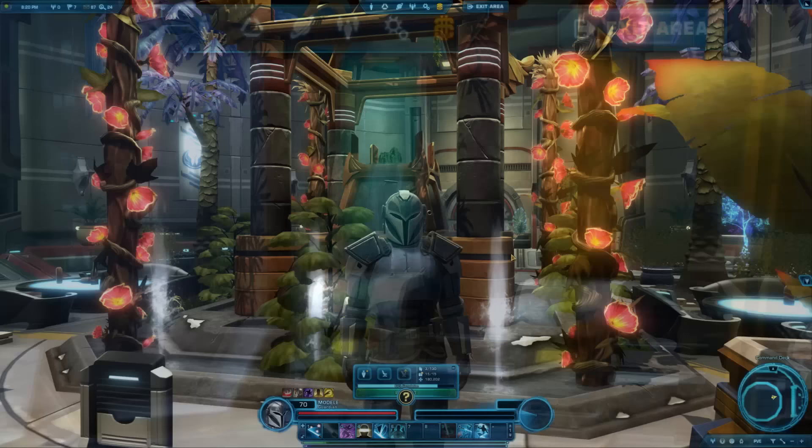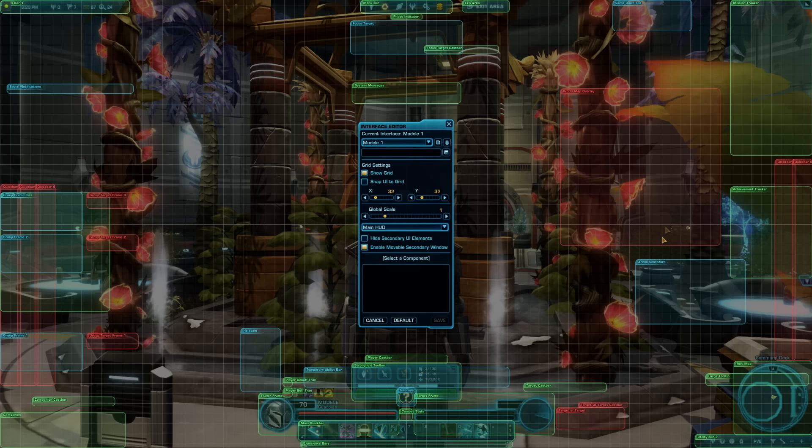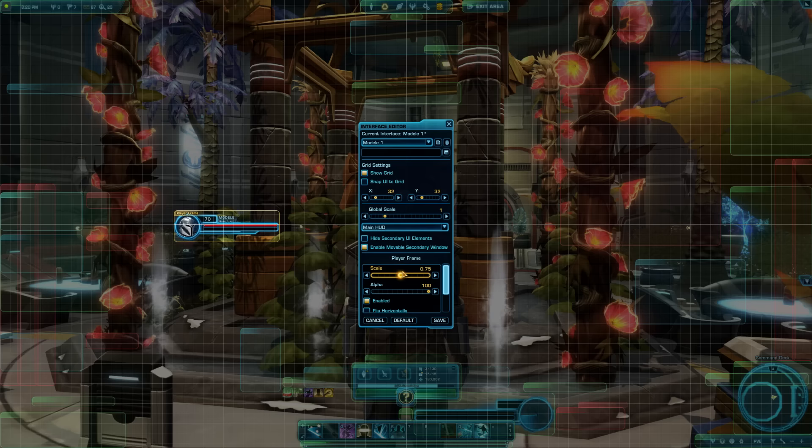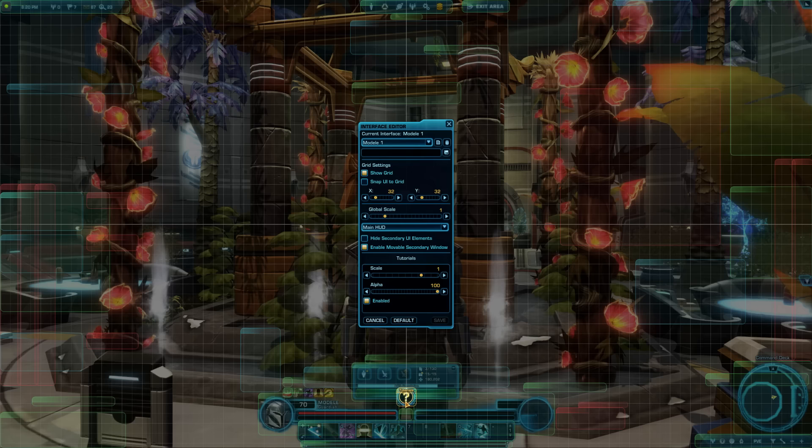Tips 104 & 105: You can edit a huge portion of your interface by pressing Escape → Interface Editor. There you can select different parts of the screen and hide, resize, move, or make them more transparent by lowering their opacity. When you start playing, there will be a flashing question mark with tips in the middle of the screen — helpful for new players, but if you find it annoying, turn it off in the interface editor by selecting it and unchecking the Enabled button.